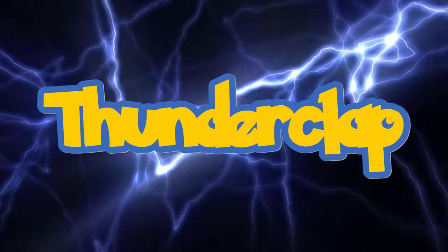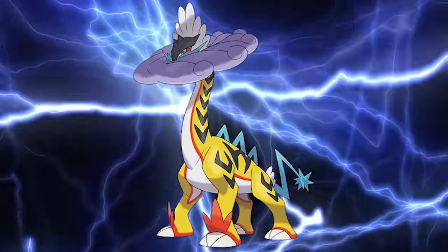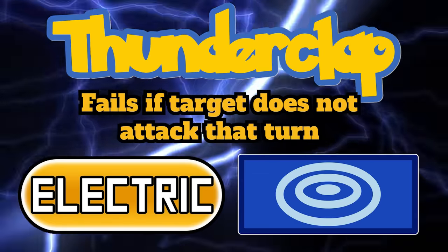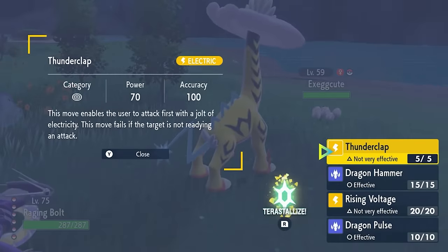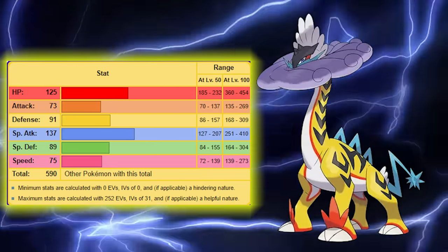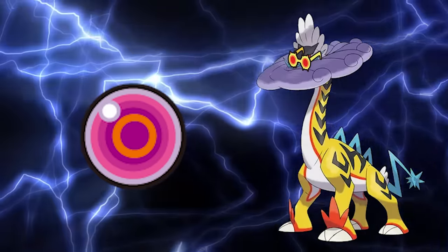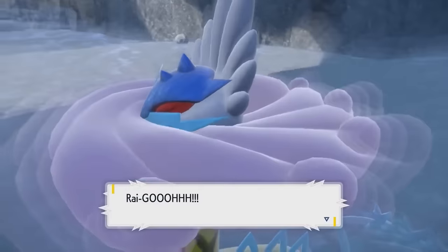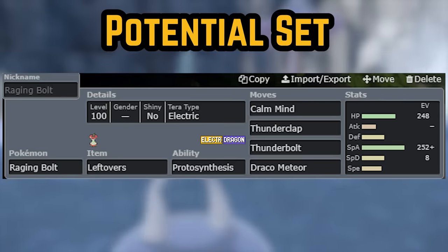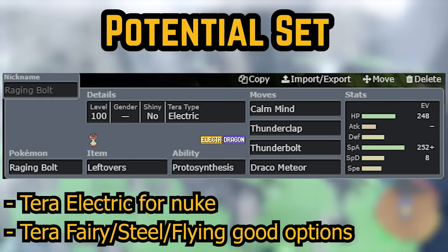Next we have Thunderclap — probably the coolest name for a move — the signature move of Raging Bolt. This was revealed for a while already so a lot of you probably know it's an electric type Sucker Punch. It hits on the special side at 70 base power and will fail if the opponent doesn't use an attacking move. I think this move is pretty solid and with Raging Bolt having considerably less speed than Raikou, it's a cool tool to have. With a beefy 137 special attack stat this mon can throw in a Choice Specs or a Life Orb and have this move destroy non-resists. It would likely have to run another electric move alongside this, but the coverage options don't stand out much anyway. So we could see something like Calm Mind, Thunderclap, Thunderbolt, and whatever dragon move you like. Tera is always an option as well but I think this move should see some solid usage.